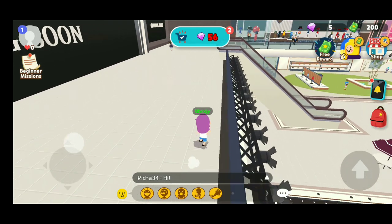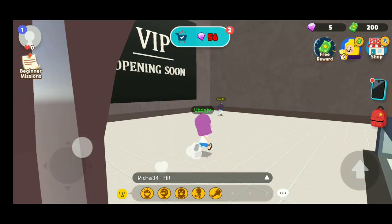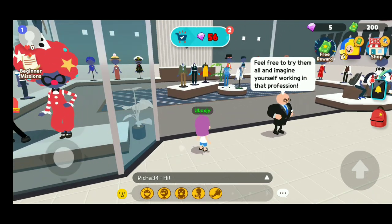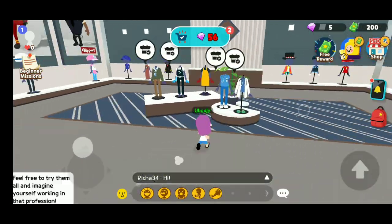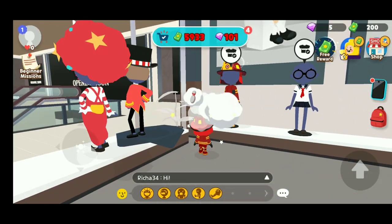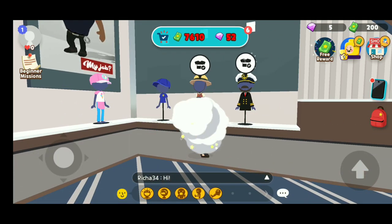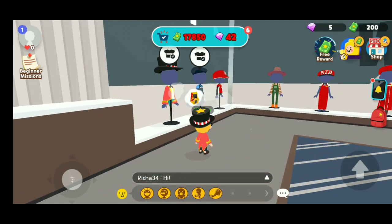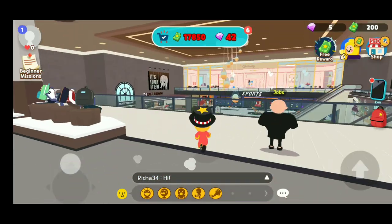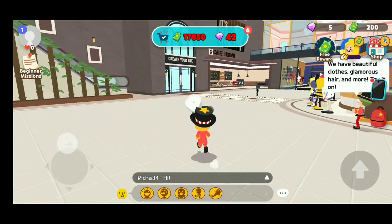VIP opening soon — I am very excited. Now we are going up and there is a cute little girl. Here you can become anything you want — you can choose any career you want to become in real life. Let's become a firefighter — that's too expensive. There are so many career costumes here of different jobs. I just loved it — now I'm looking like a magician!